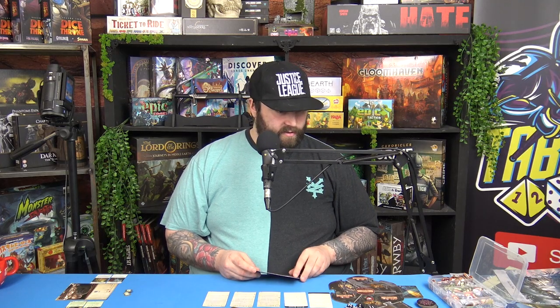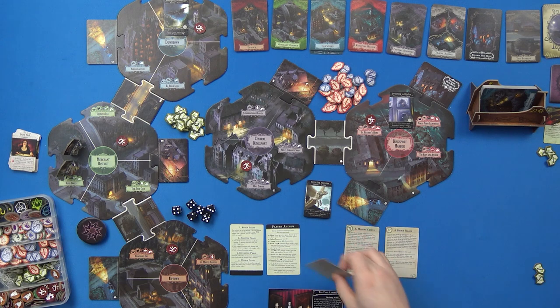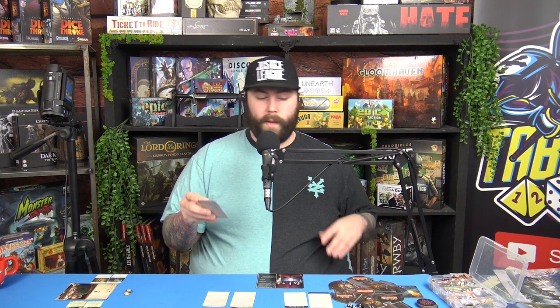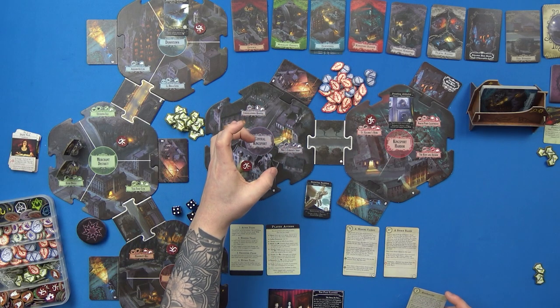Let's read Codex 2 — Anomaly. 'People walk with their heads down, shoulders hunched. With each new oddity it becomes harder to pretend nothing is wrong — the vanishings, the strange lights, the sightings of inhuman creatures.' When a space has three doom or a neighborhood has a total of five doom, place an anomaly in that neighborhood.